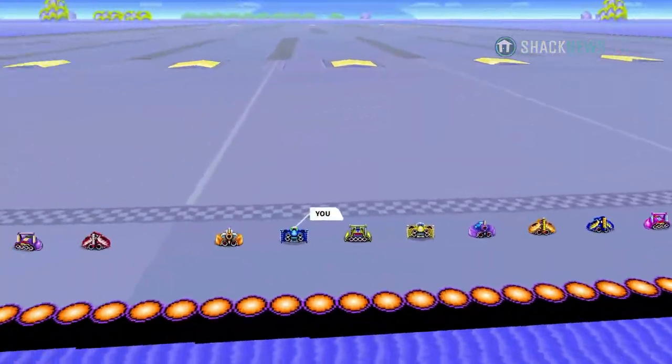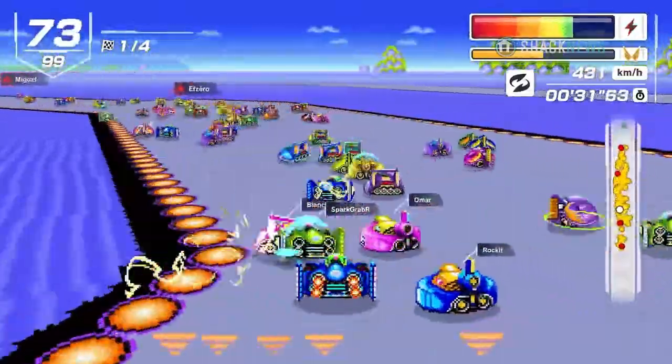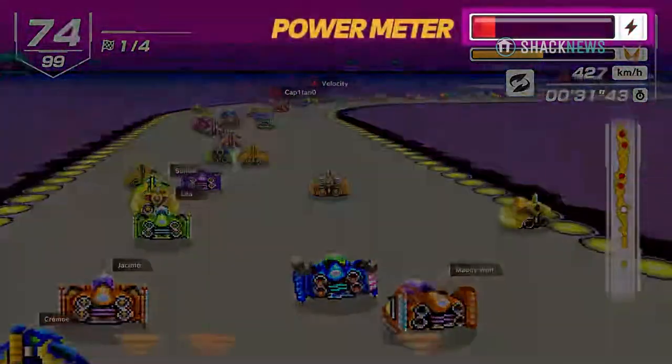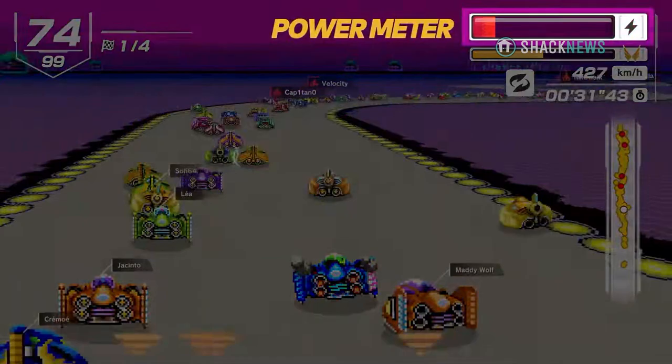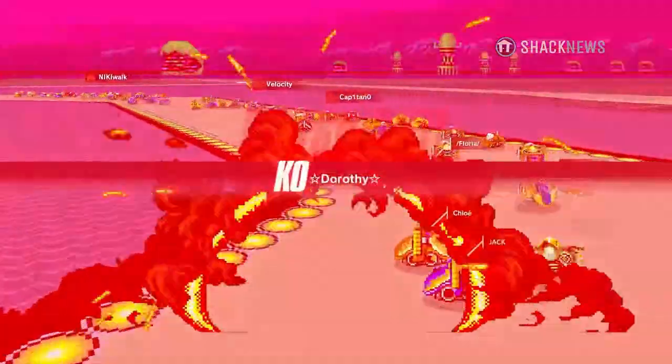Race on classic F-Zero courses with machines from the original Super NES game. Tear through courses in high-speed races, but be careful — your power meter will decrease if you crash into pilots or guardrails. If it hits zero, you're out.